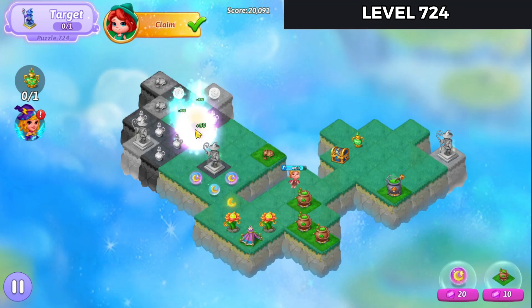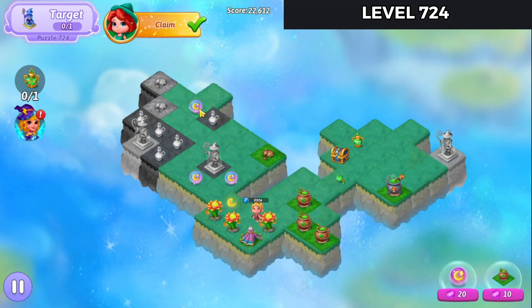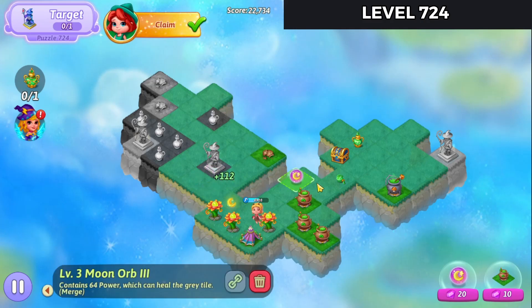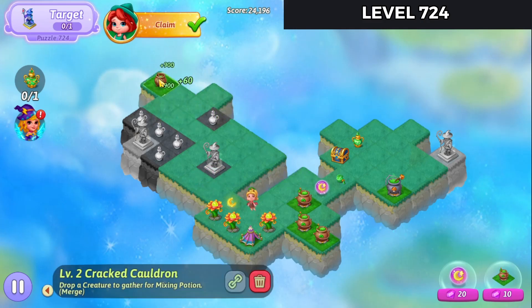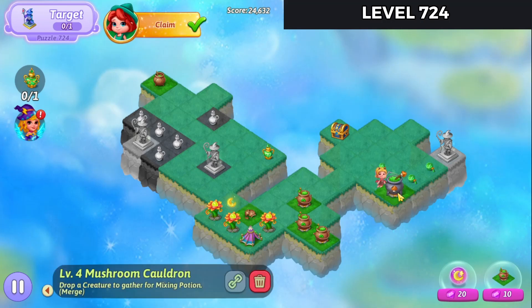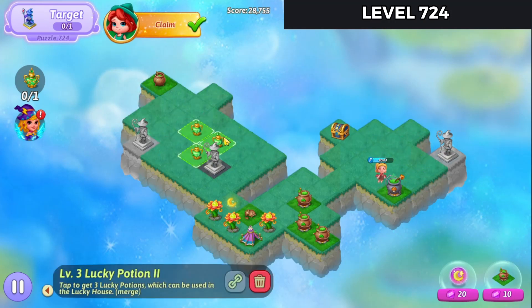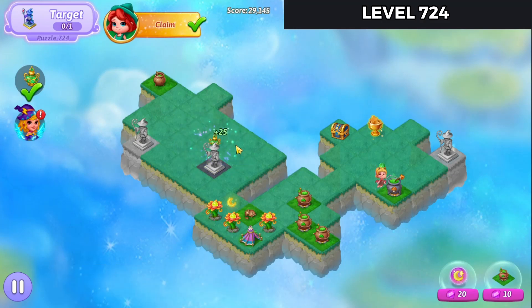Bring the flower up and merge those. Merge those orbs up there. And then bring that over and make that merge — merge those Lucky Potion 2s. And that gives me the trophy.